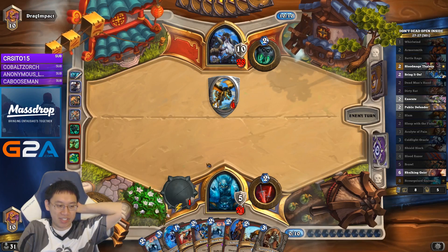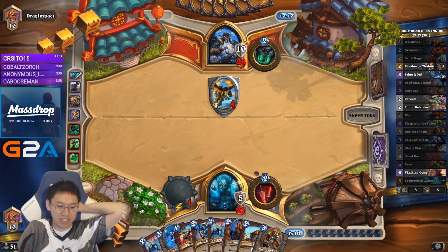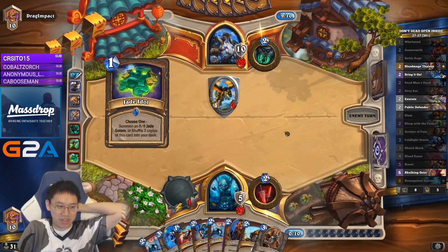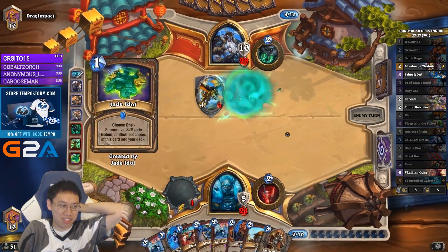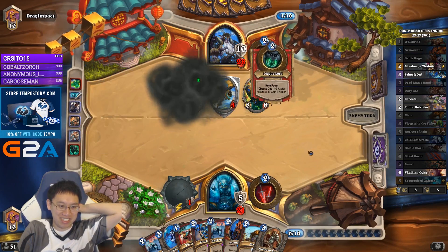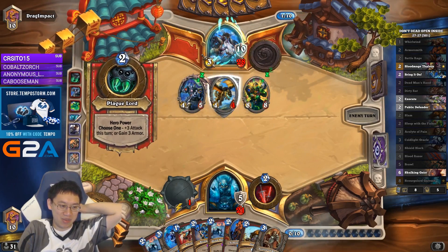Next Jade is an 8, so I should be able to kill the Jade with a Slam, the Whirlwind, and the Whirlwind. And with the Acolyte of Pain, I can draw most of the rest of the deck. Oh man, that positioning.